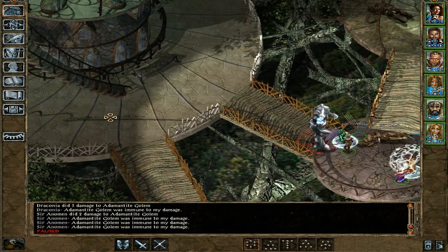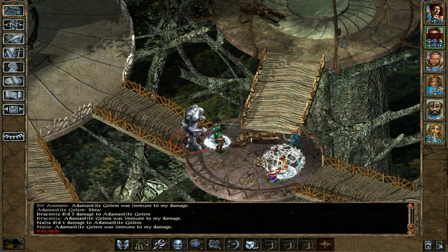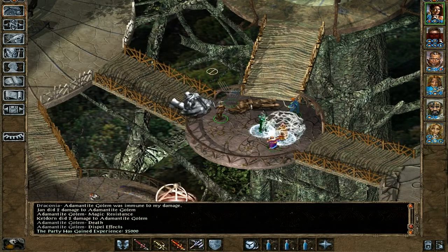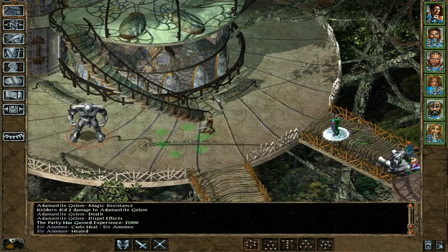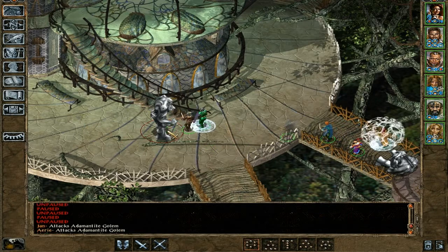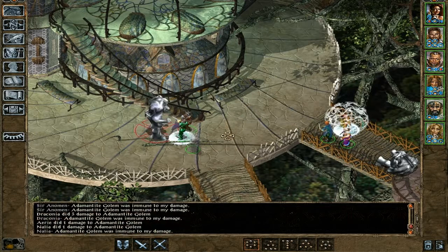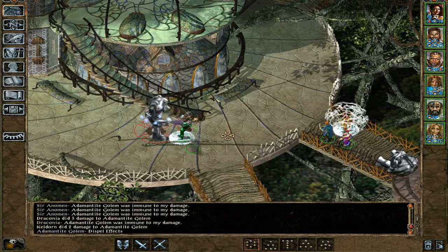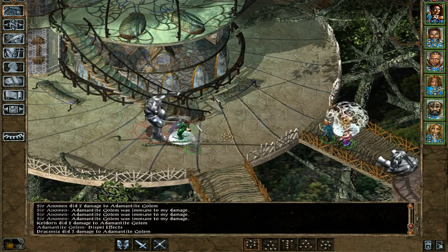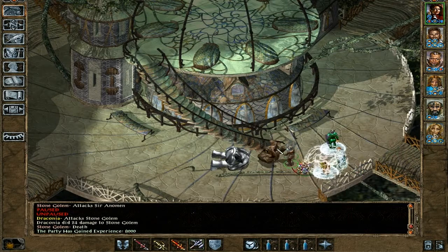They're fighting over here as well. We need to take out that golem first. I'm going to pull Anaman back out of the battle and use his heal on him, because I don't want him to die here — he needs to survive this. There is another Adamantin golem over here. Draconia will go first since she has the most armor class. As you can see, these golems are actually pretty easy now, especially with the weapons we have. They hit for a good amount of damage, no doubt, but they should not be any problem. Oh look, there's another golem coming up — and he instantly dies.